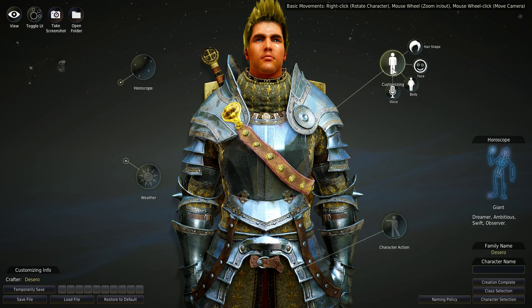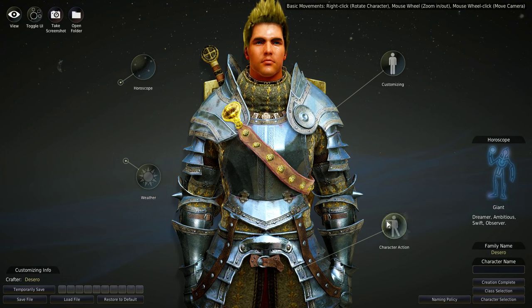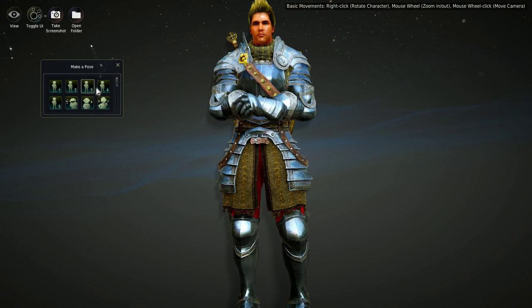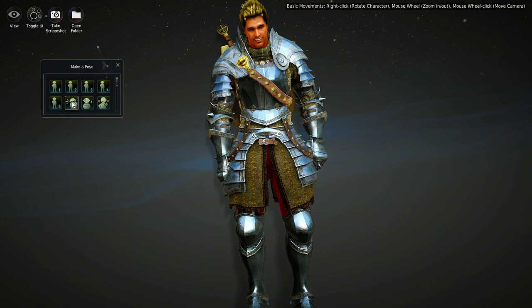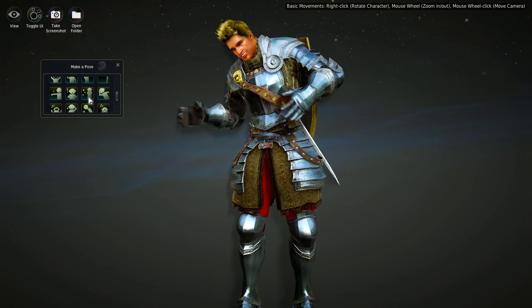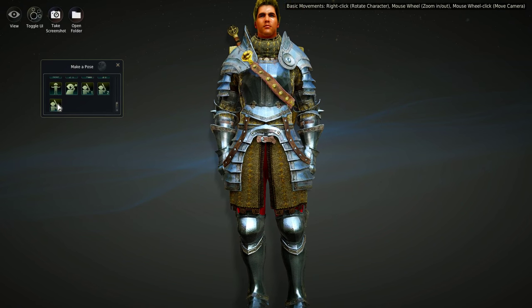The Customize button is where most of the action happens — that's the in-depth mode. We can also look at positions, where you can have the character stand in different positions and see how they look in their costume in different poses. There are several pages of these.